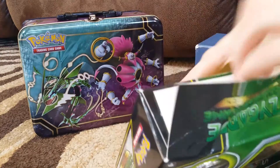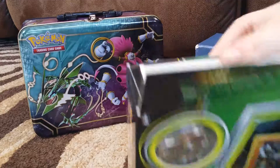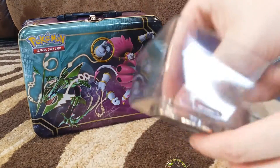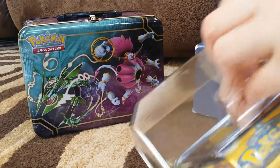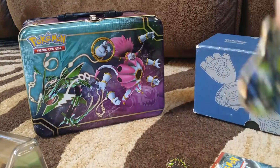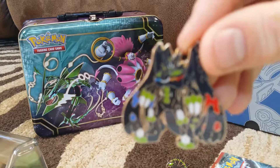This box is so... Alright, so first thing I'll pull out is the pin. If I can... Oop, there goes everything. Alright, there's our 100% Zygarde form.